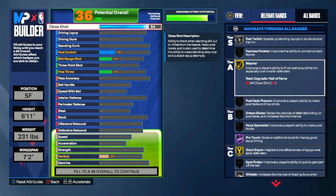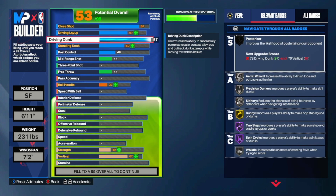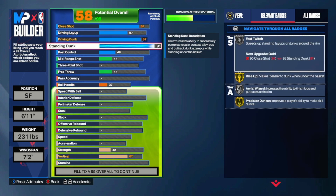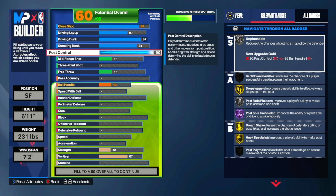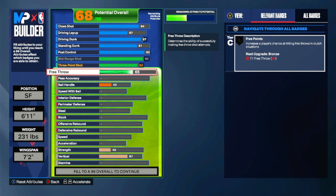Every opponent you play is going to be shorter than you. Everyone makes 6'8" — just go 6'7". Layup 87, driving dunk — you get running contact dunks and standing contact dunks, 81 standing dunk, 92 post control. You could go 90 on all these builds if you don't care about unpluckable being gold, but I do.